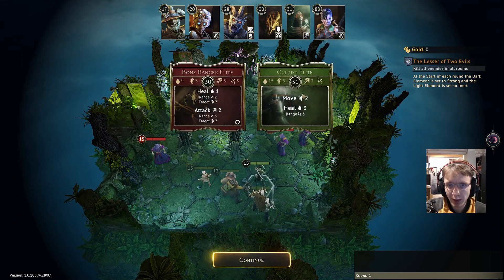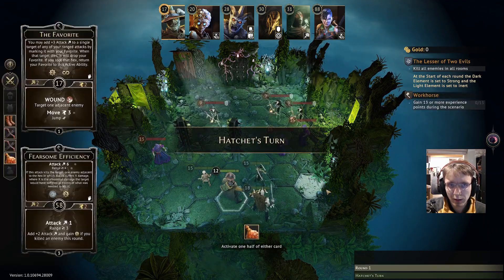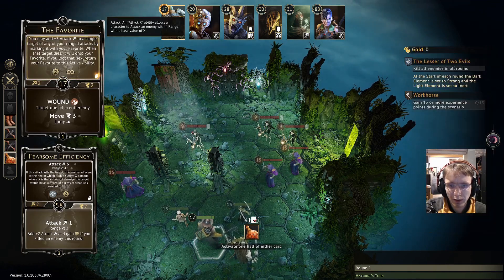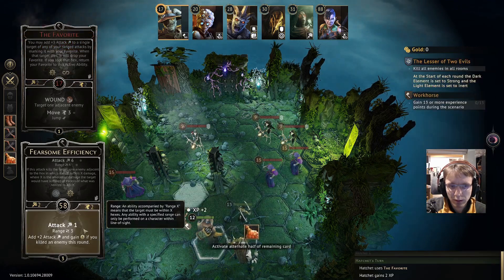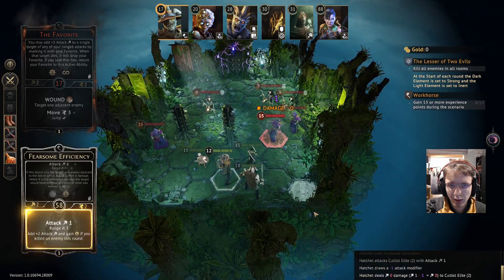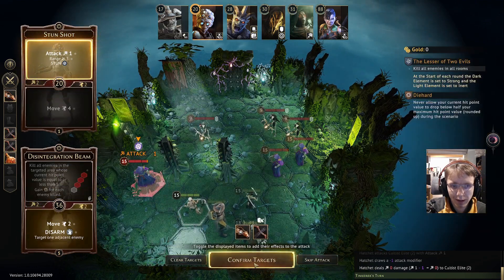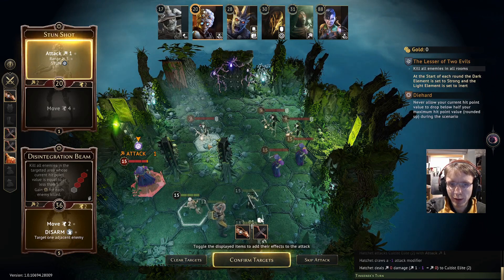Executing the first turn: the cultists aren't summoning anything - they're just moving and healing, which is good. The bone rangers are targeting two which is a bit of a problem. We're going to attack here to stun - it probably doesn't matter which we stun because we're already disarming up there anyway.